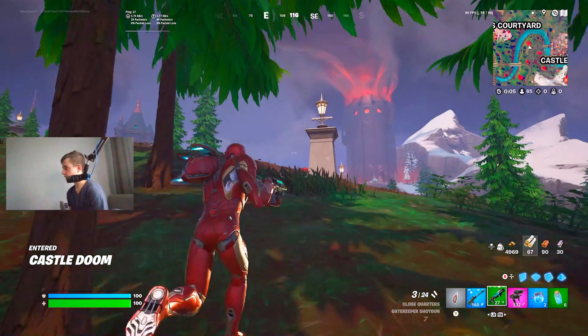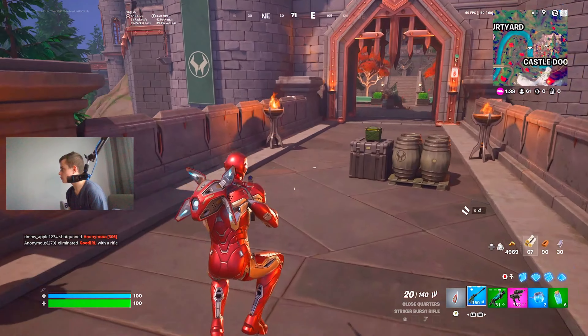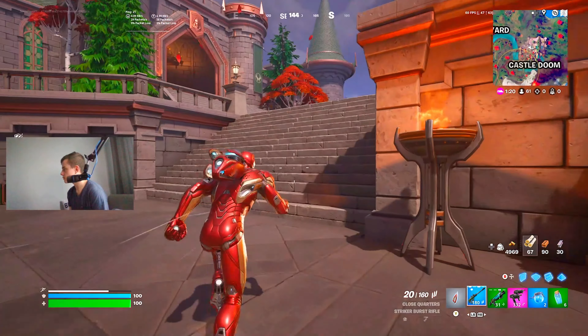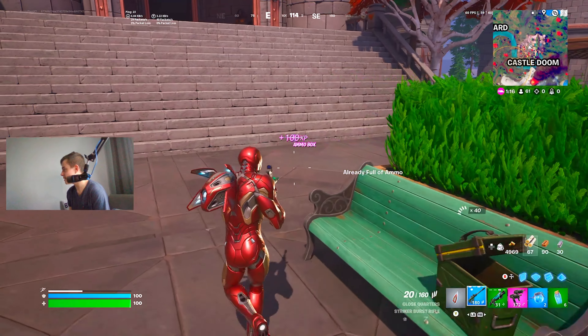So first things off, we've got new cosmetics in this update. We've got a brand new Lego Fortnite update, which is the new Lost Isles update, with the new event pass. And Clombo has returned in the Lego update.